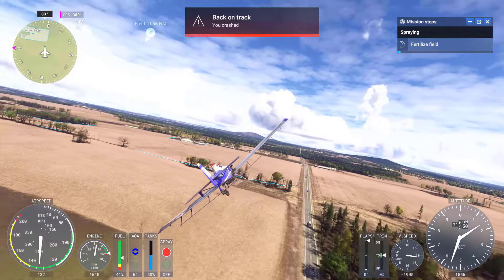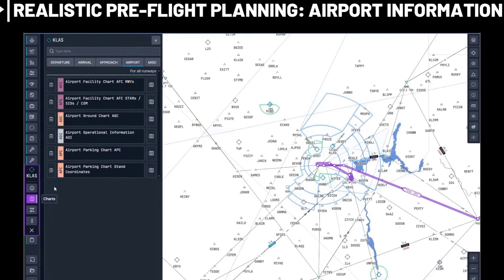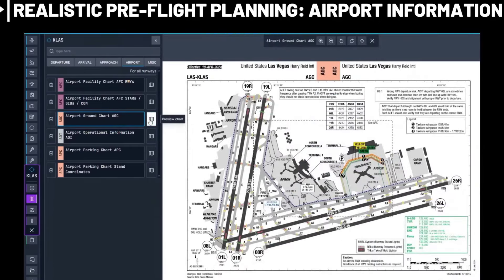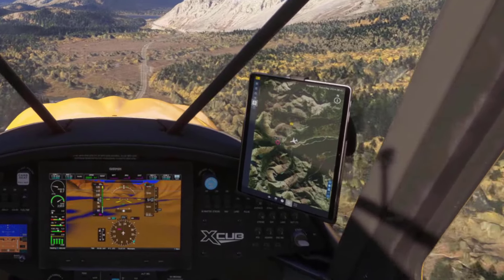The developers said that right now, ATC is sitting more or less on flight planning, because they need to know all the approaches and all the routes where the aircraft is going. As we know, they're reworking the whole flight planning system. Once flight planning is solid, then they can build a new ATC on top of flight planning.